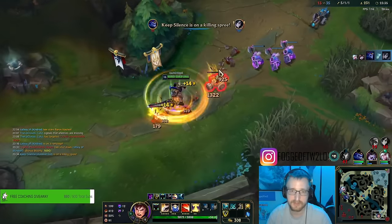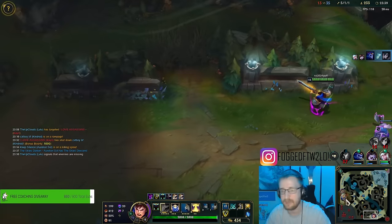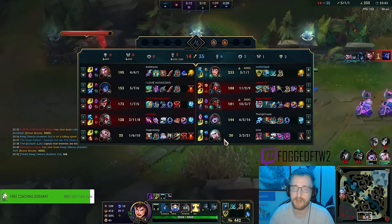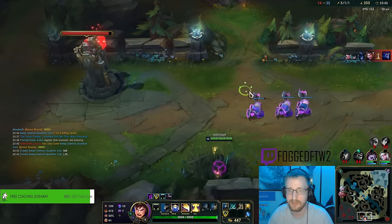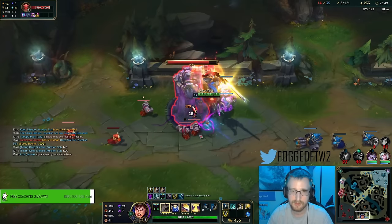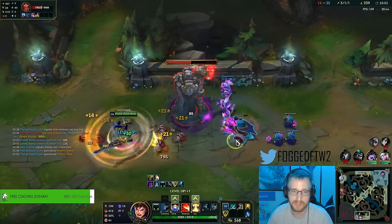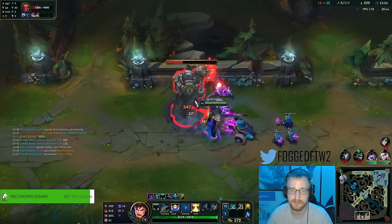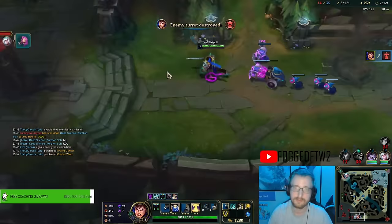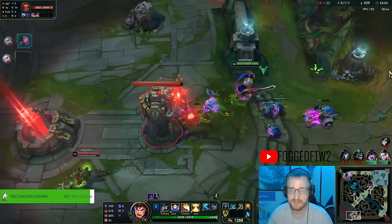We're a splitting menace. Don't get baited into just randomly grouping with your team — always look to split first. Unless you're just giga far behind and can't do anything to your opponent, look to split, hit turrets, make them come to you, and then you just sprint away.